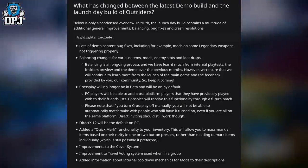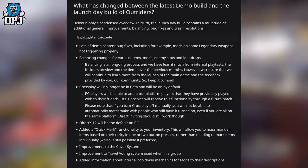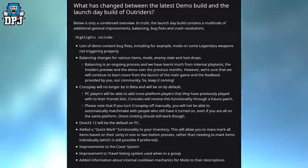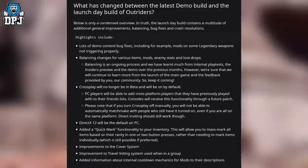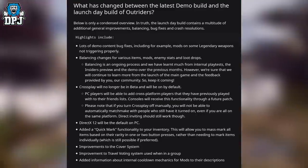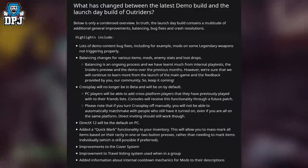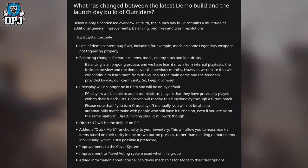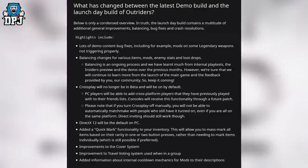Highlights include lots of demo content bug fixes, including mods on some legendary weapons not triggering properly — no doubt referring to the Grim Marrow and the Migraine SMG. There are also balancing changes for various items, mods, enemy stats, and loot drops. Balancing is an ongoing process and they've learned much from internal playtests, the insiders preview, and the demo. Cross-play will no longer be in beta and will be on by default.